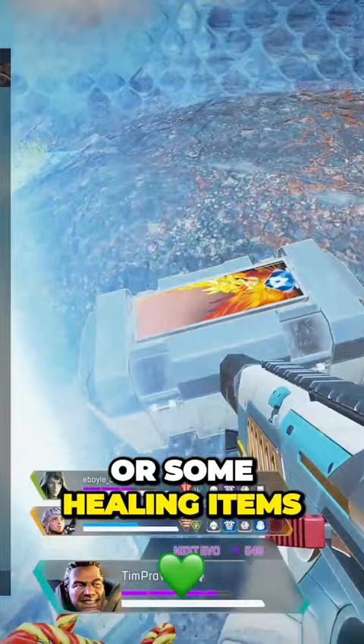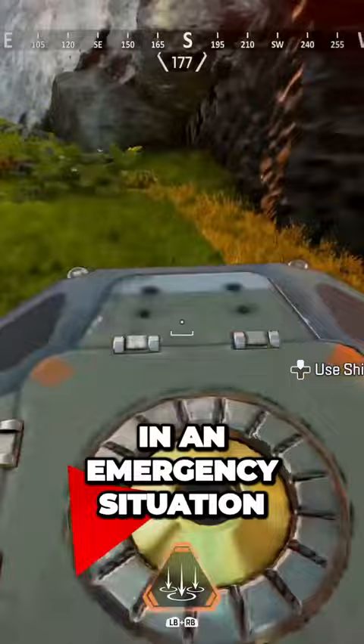You can treat the dome shield kind of like a Watson pylon in an emergency situation where something like a Gibby ult, fuse clusters, or other high damage dealing items are incoming. Panic dropping that dome is not a bad idea if it's going to save your life.